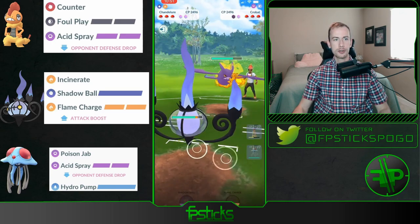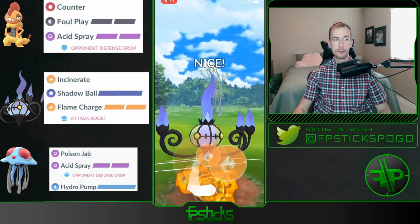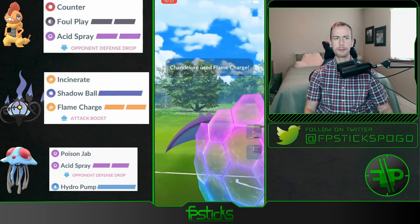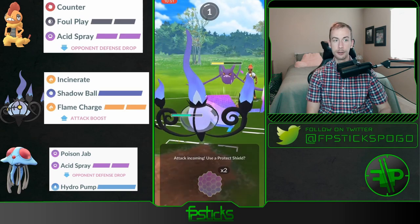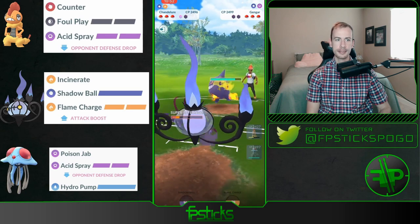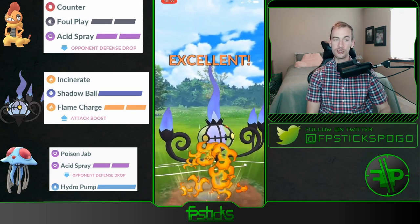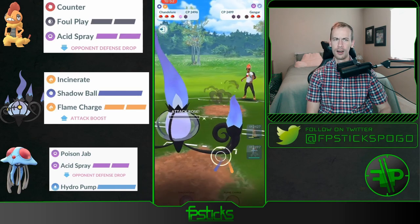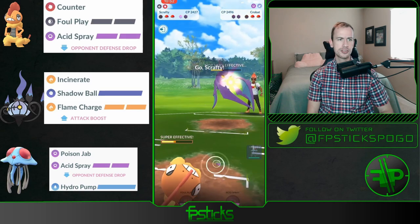Gonna swap into the Chandelure right now and it will get to this Flame Charge before the Crobat makes the decision. Two shields down — gets baited with Poison Fang. Oh my goodness, out comes a Gengar! This Flame Charge is gonna one-shot this Gengar. Oh man — Chandelure is so devastating with energy advantage when shields are down.